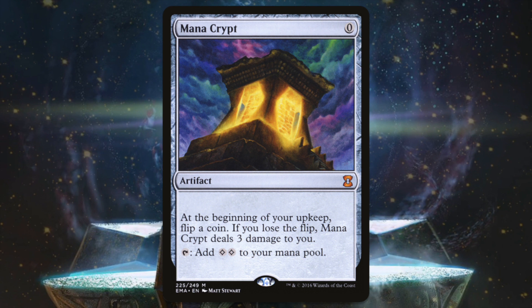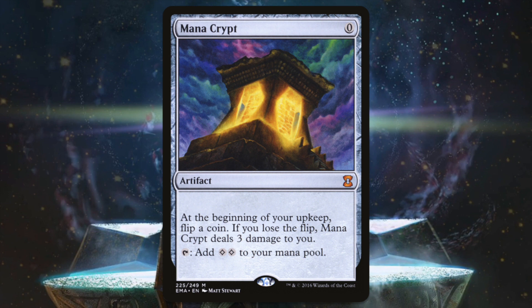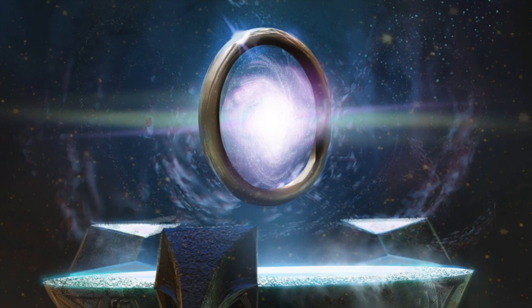So it's up to us as cube designers and curators to make sure that our cube is balanced so that the fun strategy is also the winning strategy. I'm not saying you can't play Mana Crypt — you can — you just have to do the other busted things too. In a powered cube, the winning strategy should also be the fun strategy. But that takes us to our next lesson.